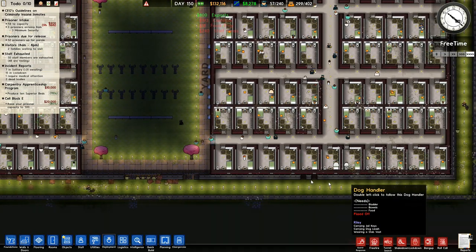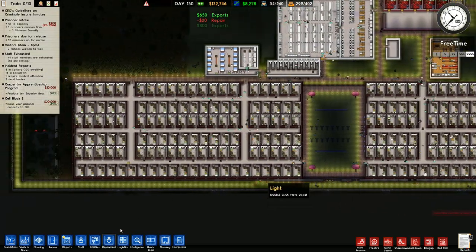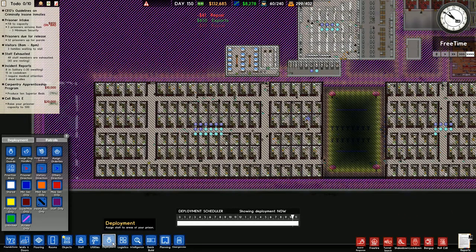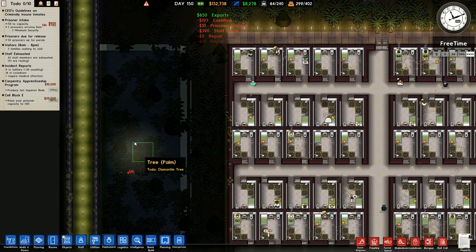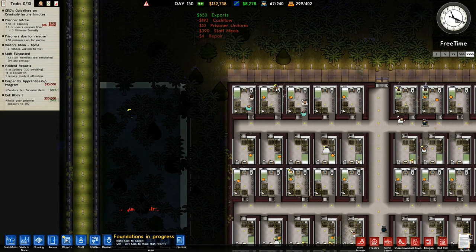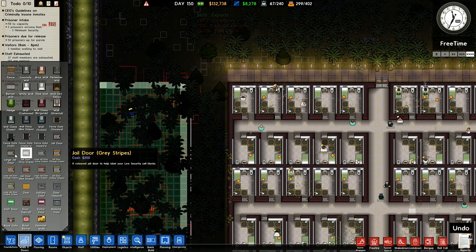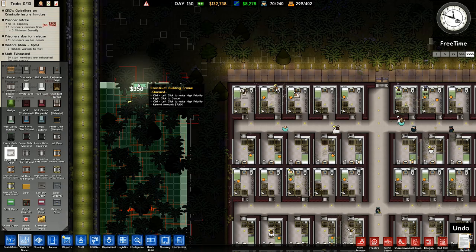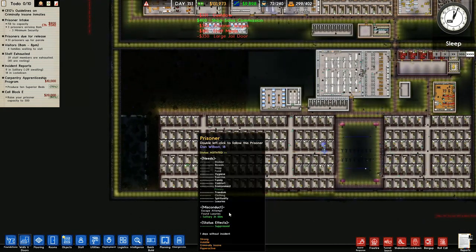I've got a couple of extra bits over here. I'll wait until they finish doing all of that before I... actually, I can have a look. Deployment. Nothing has actually changed on there, so we don't need to worry about it. That one requires a door, so I will just put a door in here. Walls and doors. I'll put a large jail door right on there. So that one's got the jail door in there, ready to roll.